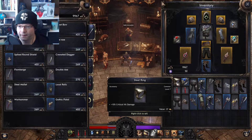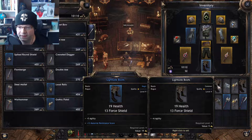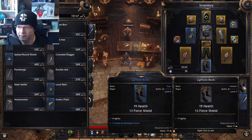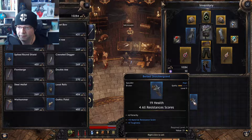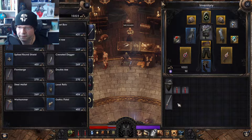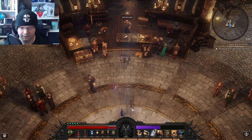What are you looking for? A new weapon, perhaps? Nope. I want money, like everybody else. Level 9, level 9. Your patronage is appreciated. Sell it. Flamberg — yeah, let's sell it. Okay, now let's go back to where I was.